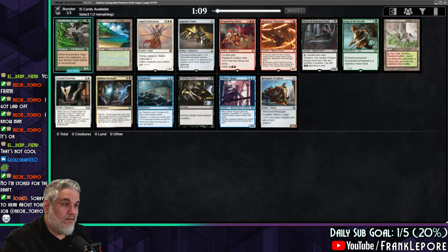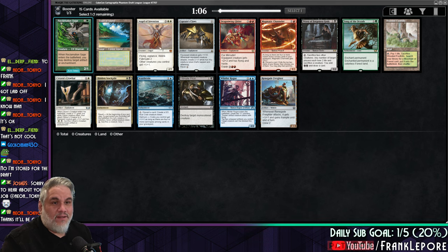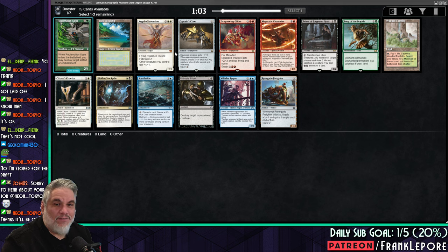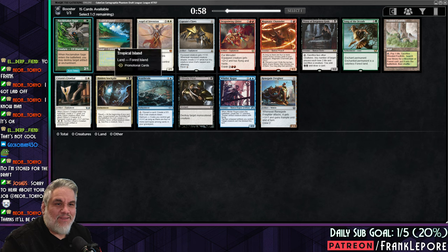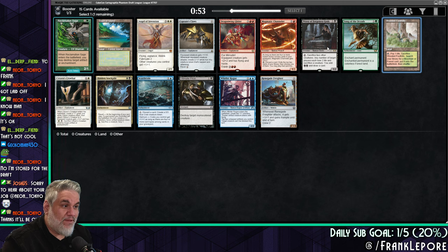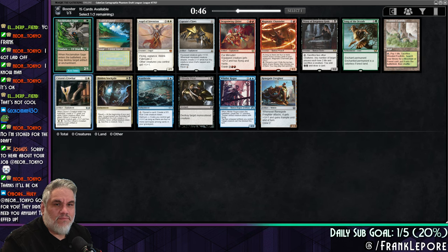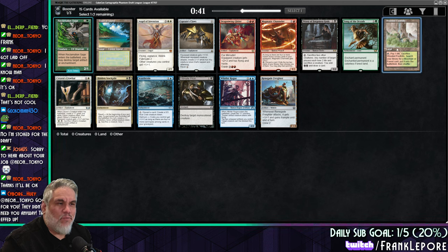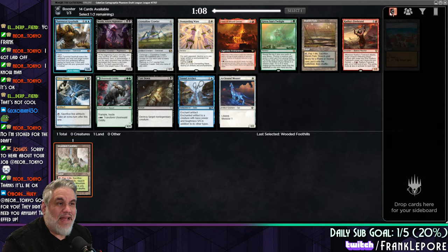All right, here we are. Welcome. There's no power in this pack — just kidding, there's no power in this cube. As far as I know, there are four copies. There's two copies of each dual land and two copies of each fetch land, if I recall correctly. I kind of just want to drop here, to be honest, or Wooded Foothills. Let's take Wooded Foothills. There's nothing in that pack that excited me at all.